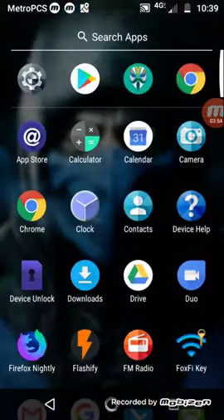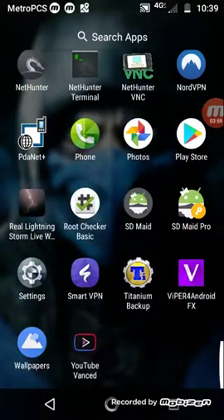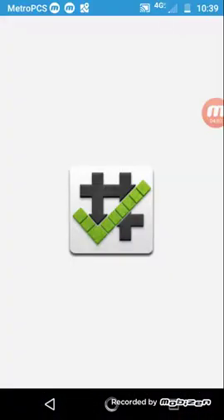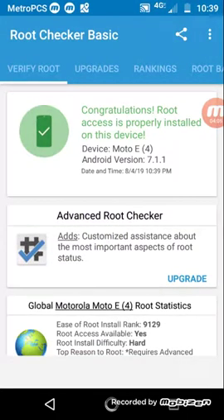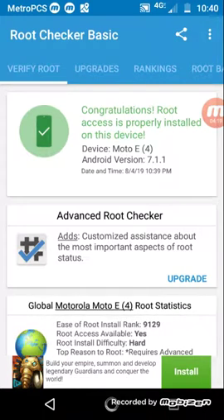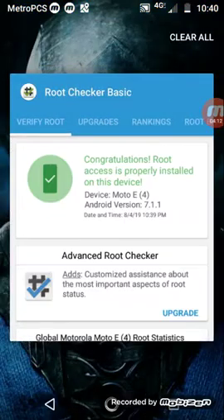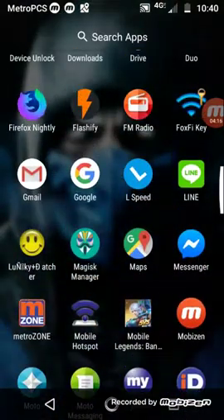Just to further prove — alright, there we go. Root access is properly installed. So we're going to head over to LuckyPatcher.